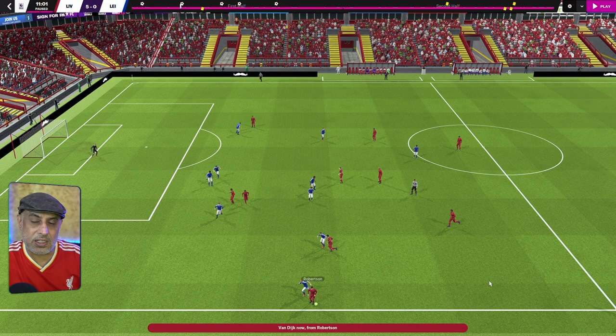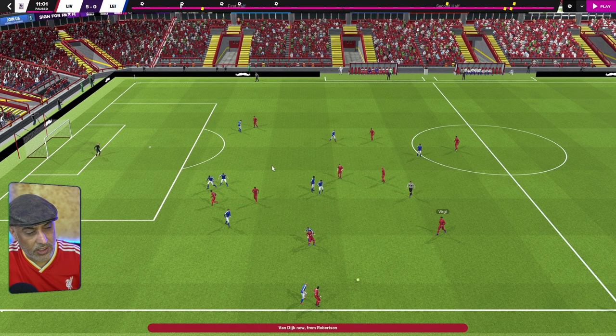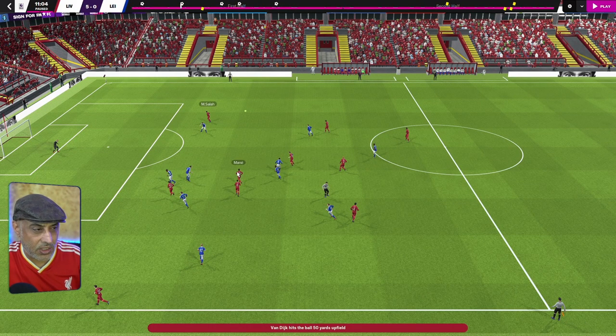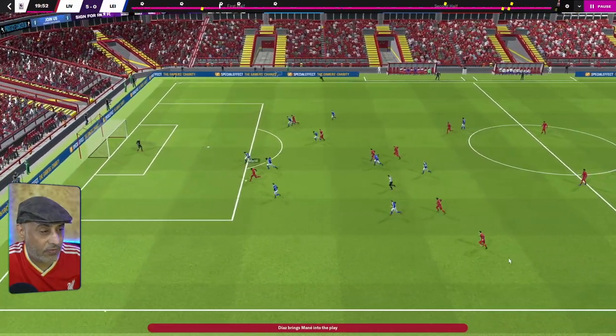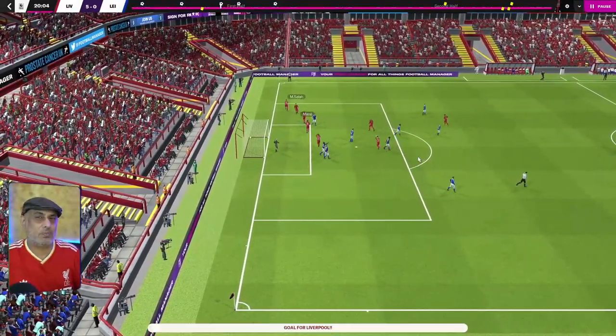One thing I was after in this system was triangular passing, so there have to be plenty of options when the wingbacks have the ball. Here Andy Robertson has the ball, Virgil van Dijk comes up to support him, and because of the overload achieved on one side of the pitch, it creates a 1v1 chance on the opposite side. If Virgil van Dijk can find a deep diagonal, it can pull the defense apart, allowing strikers into goal-scoring positions. The defenders are pulled out of position, Sadio Mane attacks the pocket, gets a pullback and scores. Another simple move — the F9 drifts wide, creating space for the rest of the players, and it's fairly simple to pull teams apart using the F9.